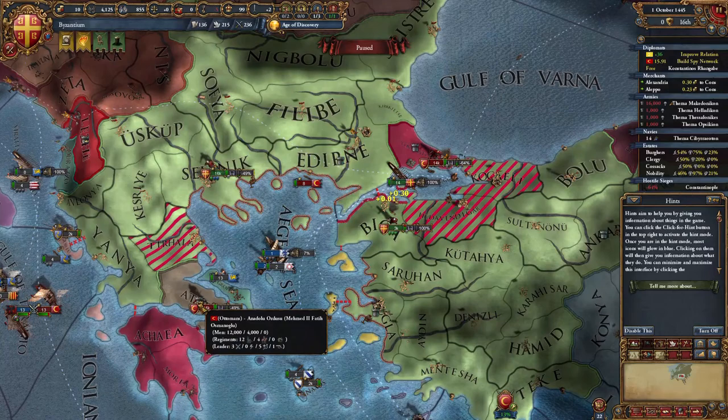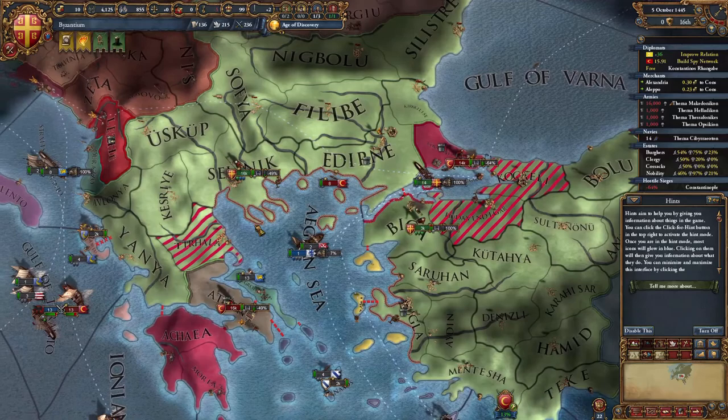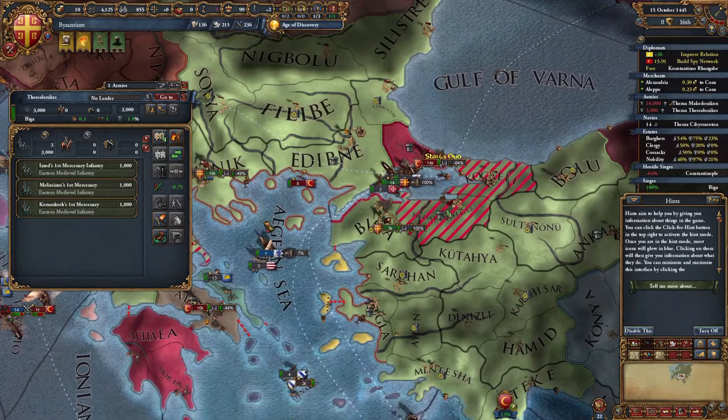Karaman, you will be next. Constantinople is holding out even without the defensiveness edict, which is great. If you have the DLC for that, use it. If you don't, you don't need it.